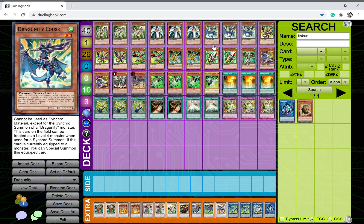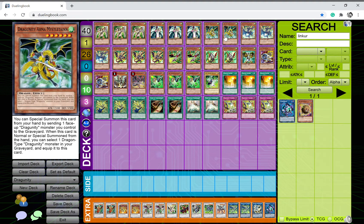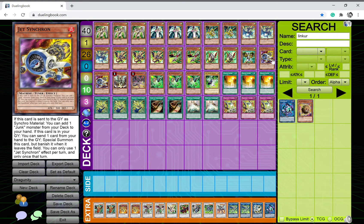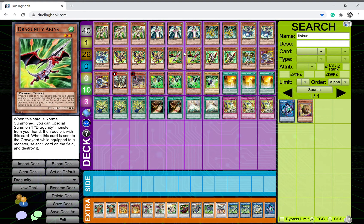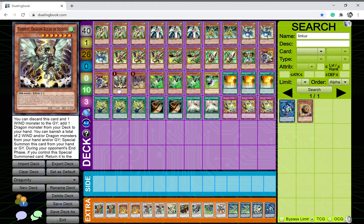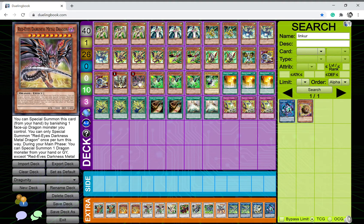The Dragunity monster lineup is decent, but you really need to bump up the non-tuner Dragunity monsters — otherwise you'll brick with too many tuners in hand and not enough play starters. I play two copies of Jet Synchron because I do play Halqifibrax, which enables link plays as well as summoning out tuners from the deck. I also play one Tempest, Dragon Ruler of Storms — it's the wind Dragon Ruler and is pretty good. I considered the barrier statue engine but it bricked too often since I'd always use my normal summon to combo with Dragunities.